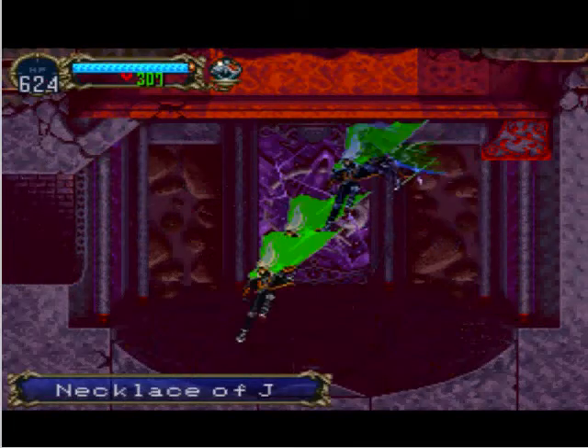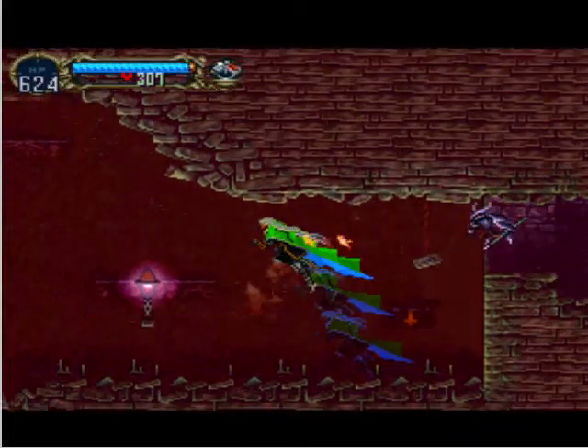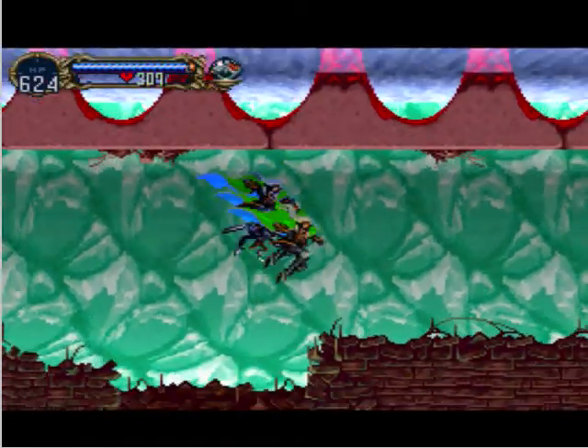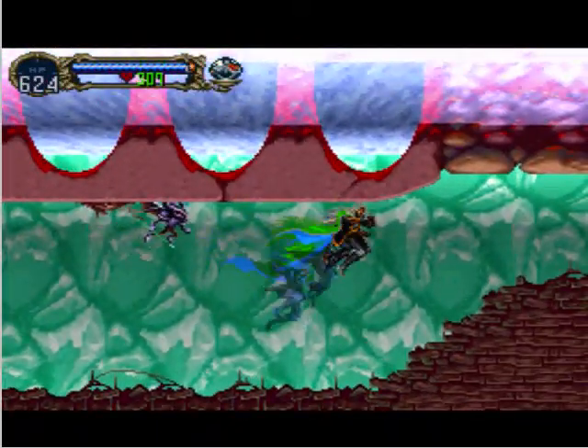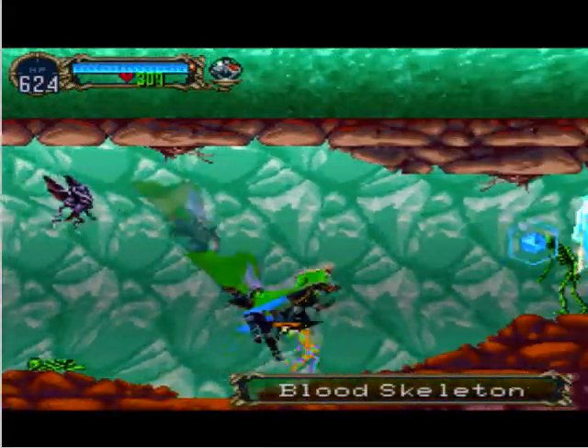Here we get the Necklace of J. It basically increases your defense by 5, so it's not that useful. Also something interesting to note: the Necklace of J was the accessory that Alucard started off with at the beginning of the game before Death took away all of his equipment.